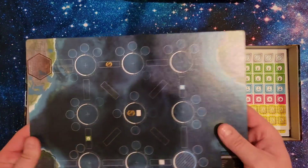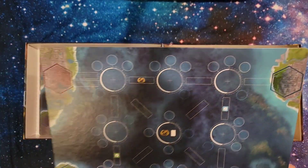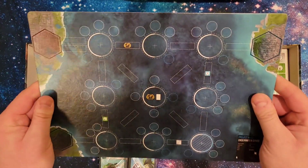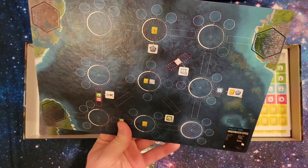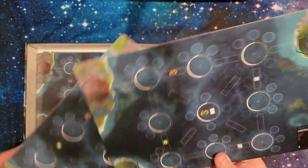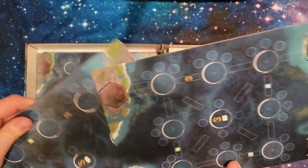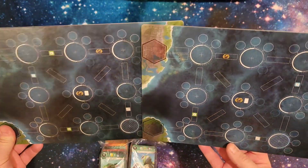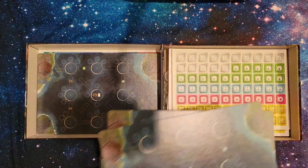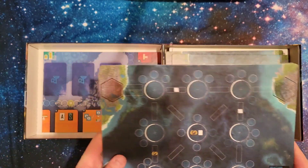And here are the player boards. I heard that in the first edition of this game these player boards are pretty much just paper thin, but this is a nice thick cardboard, which is nice. And it's double-sided for player asymmetry — both sides are asymmetrical. It comes with four, one for each player count.